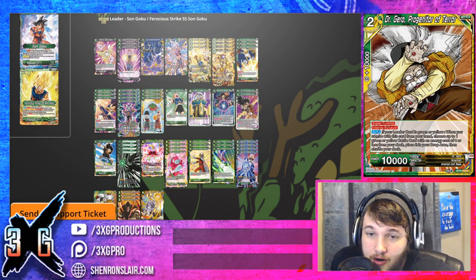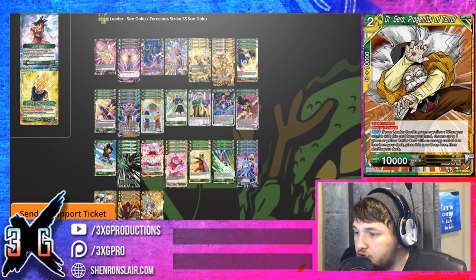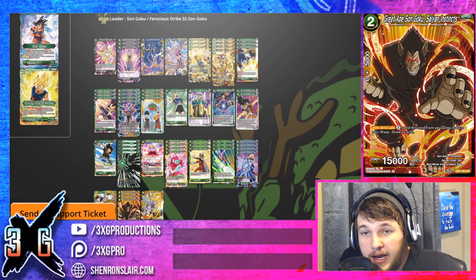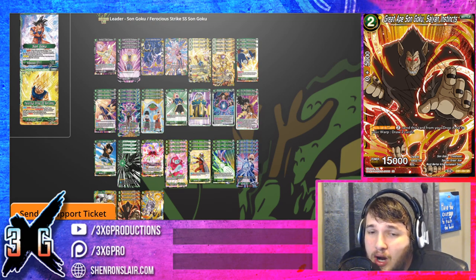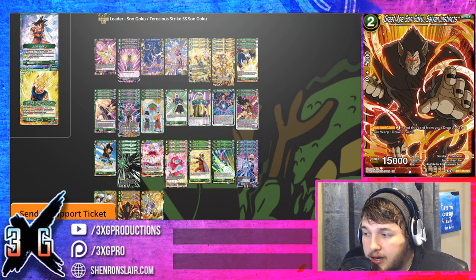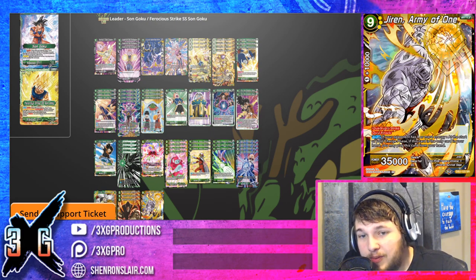Dr. Jero, Progenitor of Terror — we play just one copy as a second way to get whatever drop triggers you need. It stops you from having to play a second Quick Sweep, and it lets you set up double Ribrianne plays on turn three or four — that's all really powerful. And of course, just being able to get Hasty Dispatch or Roshi if you're really desperate for a negate. Great Apes on Goku, Saiyan Instinct — you've seen this card a lot. It might not even need to be a three-of in here; he might get away with two. You could probably substitute something like Not Even a Scratch for it. Good, but surprisingly not over the top.